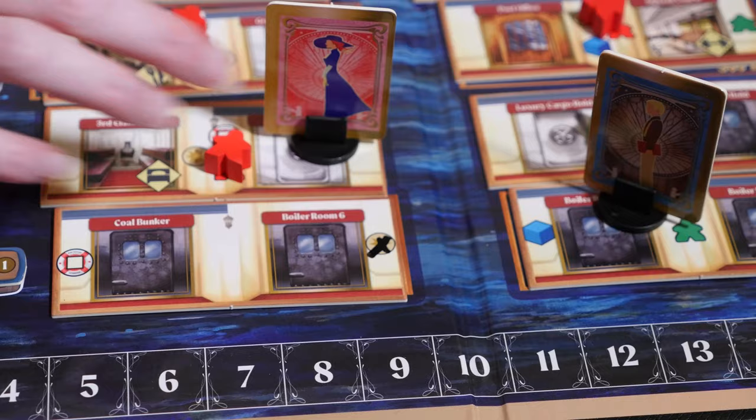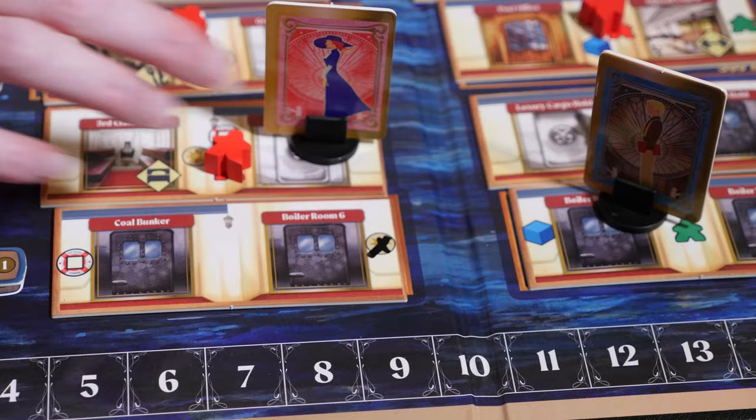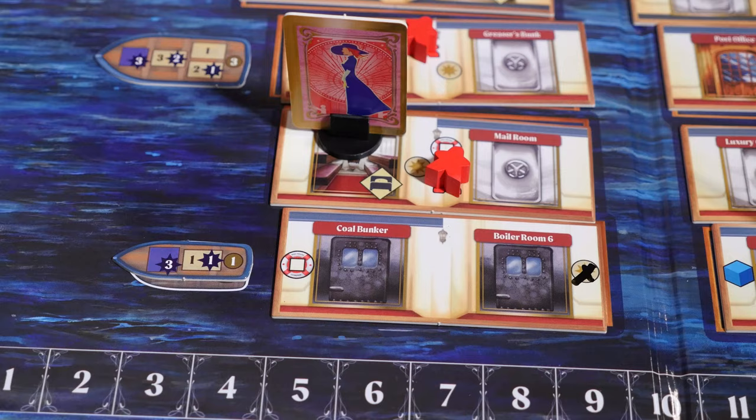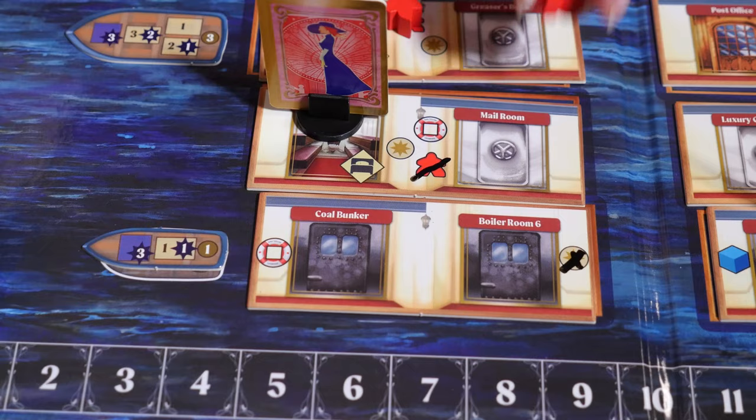You cannot move through walls, which are represented by gray barriers. After each movement action, you can take one pick up action. This does not require you to use an action cube. You can pick up one available passenger or item that's next to the room you entered. It does need to be on the same tile. Cross off the chosen icon with the dry erase marker to show that it is no longer available.